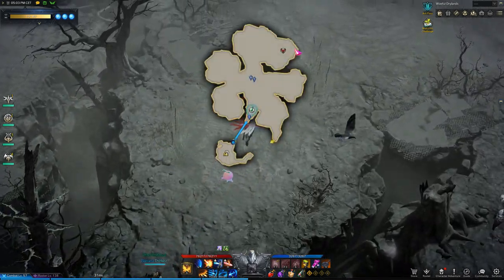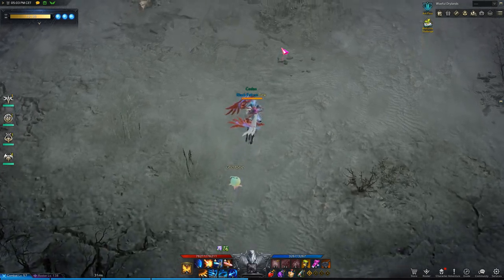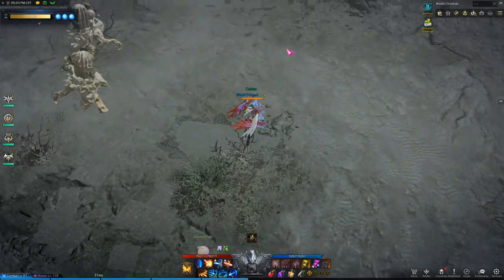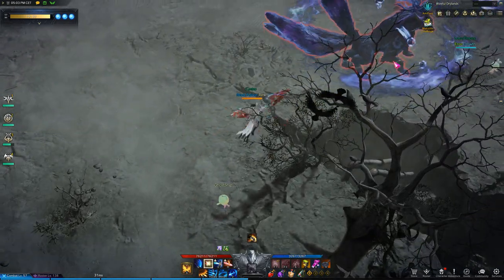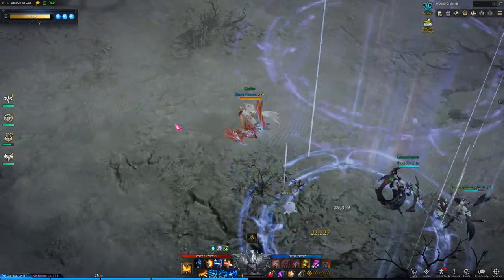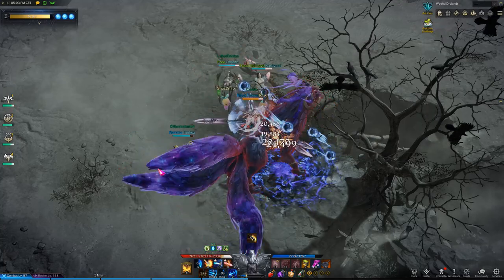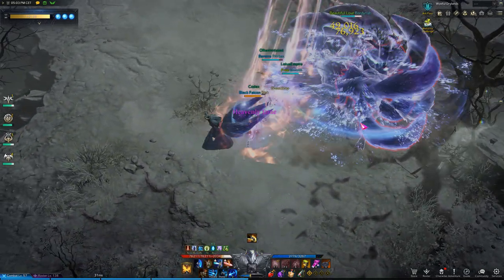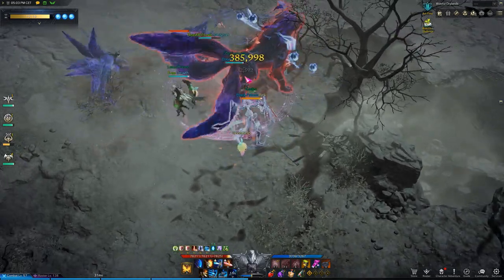Let's start with the non-RNG most stable source of weekly gold, which are raids. I have 6 gold-making characters that are all 1460+, which means I can do Valtan and Vykas hard mode. When buying a box, you have 3 options. If you want to max material gain, you buy every box. If you want balance between gold and materials, then only buy the last box. And for maximum gold gain, you don't buy any box — which is what I will use for the sake of this video.